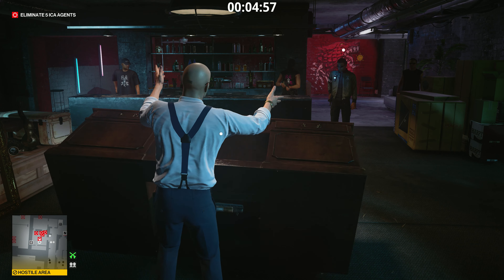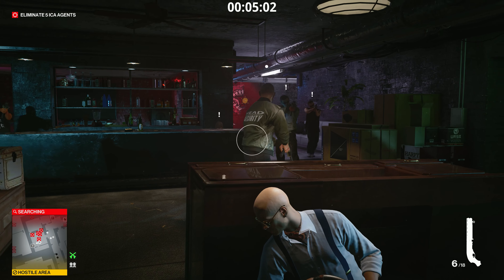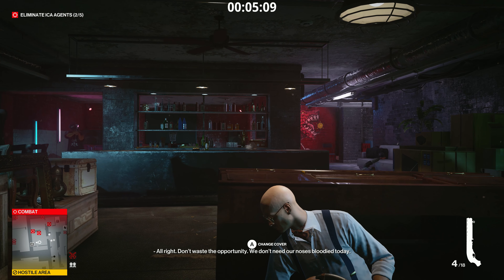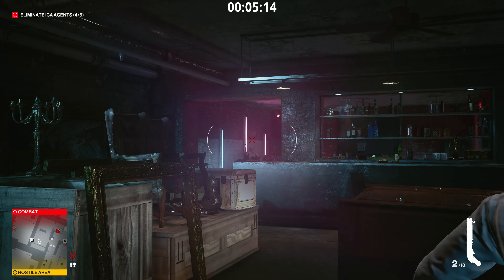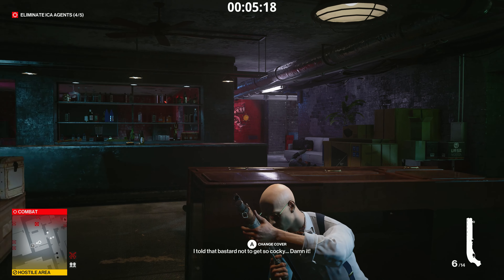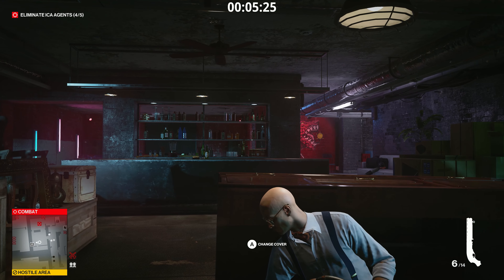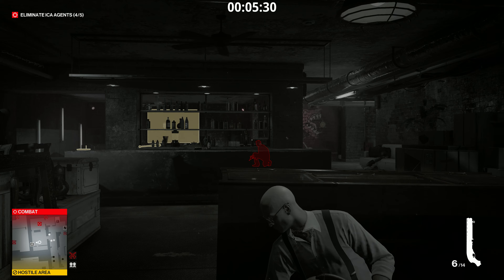Pick up the shotgun and start taking out the agents in front of you. Once you've eliminated five of them, you will have fulfilled the mission requirements and be able to exit. However, there are also a few NPC guards in front of the door who will enter the office that you need to take care of as well, unless you want to hide for quite some time waiting for them to calm down. Since the shootout already costs us our silent assassin rating, we might as well keep the mission as short as possible.